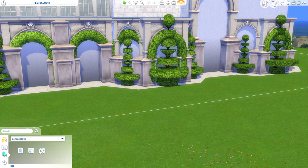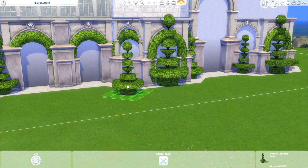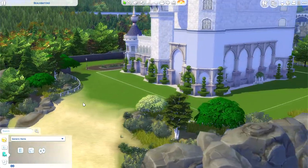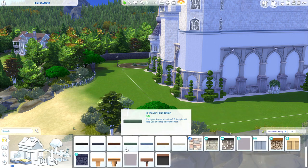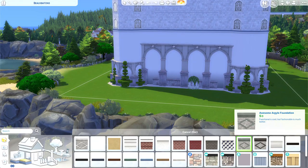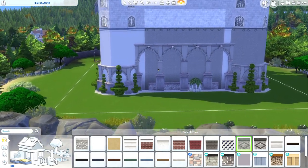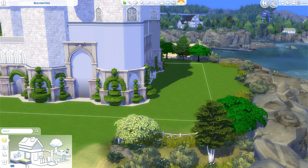Today we're looking at how you can build right up against or underneath foundations. The first method is to use debug objects that don't have a footprint. The green grid at the bottom of an object is its footprint — most objects with that green footprint will block a sim from walking through it. The problem with Sims 4 build mode is that there's not much option for foundations, and even with all packs you're very limited on swatches, so a high foundation can look plain and boring.